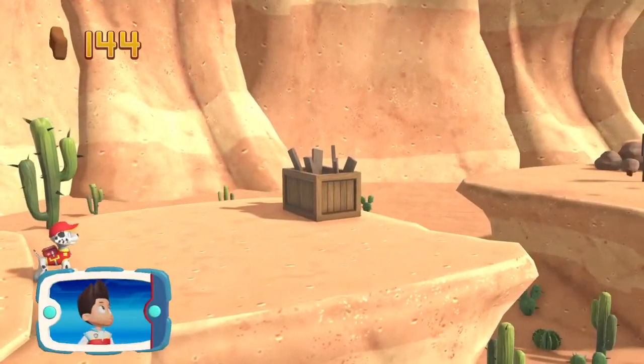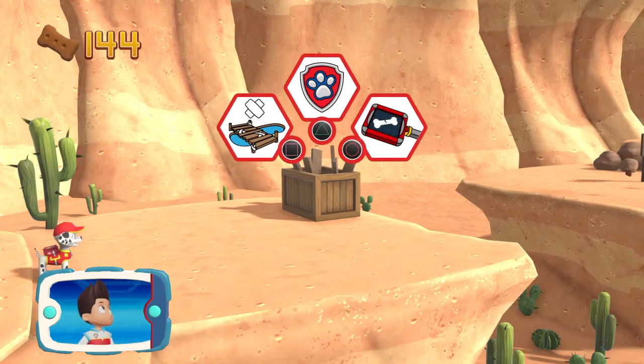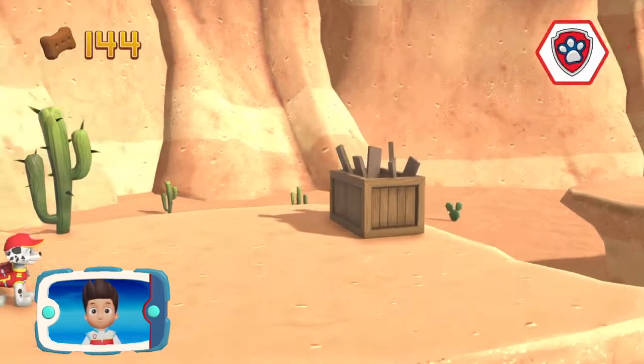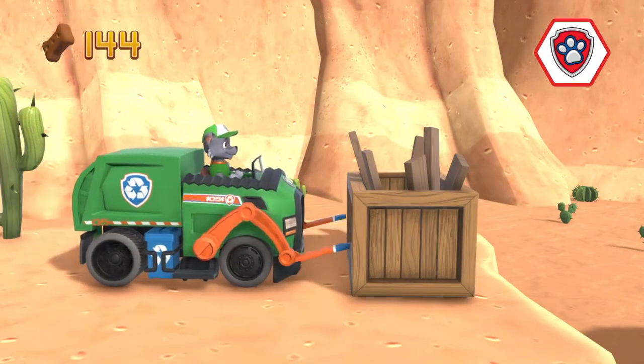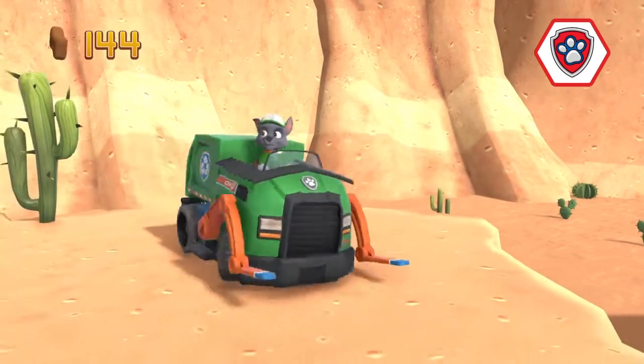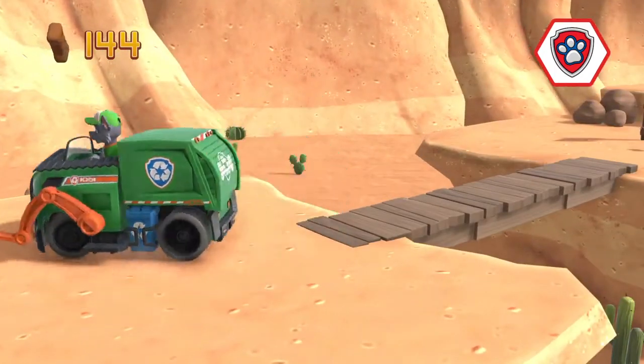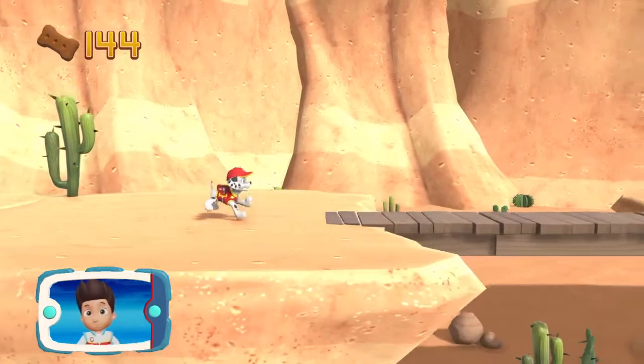The gap is too far to jump. We need Rocky to use those scraps to make a longer bridge. Which pup ability should you use? All right! Now we can keep moving!